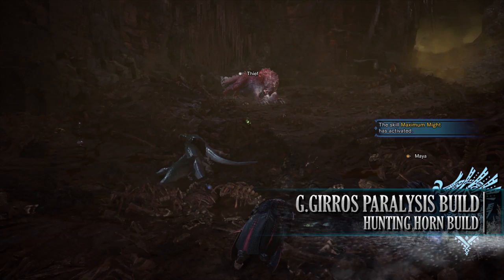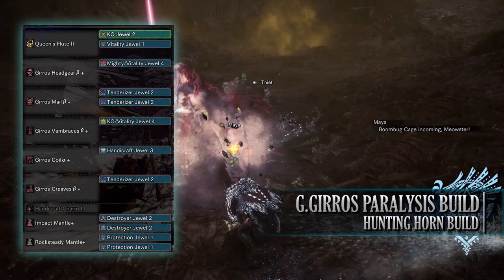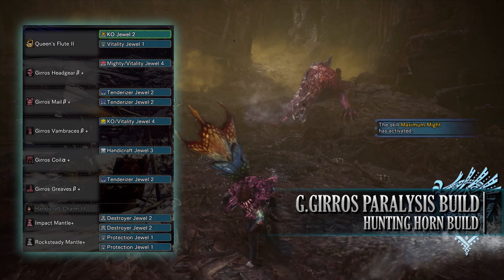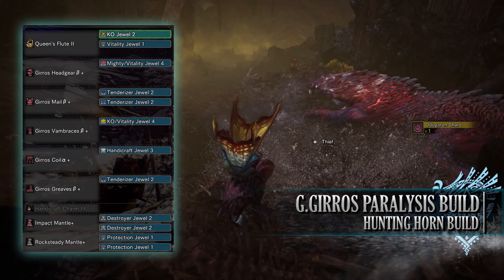For this, you'll need the entire Great Gyros set, which includes the Gyros Headgear Beta, Mail Beta, Vambraces Beta, Coil Alpha, Greaves Beta, and a Handicraft Charm 3. For my weapon, I'm using the Queen's Flute 2, found in the Vespoid Hunting Horn tree. As for jewels, I've gone for Tenderizer jewels for Weakness Exploit, a Handicraft jewel for extra sharpness, KO jewels and Vitality jewels for Slugger and Health Boost. One of the Vitality jewels also came with a Mighty jewel byproduct — at the time of this video it should have been a KO Vitality jewel, but I had limited jewels.